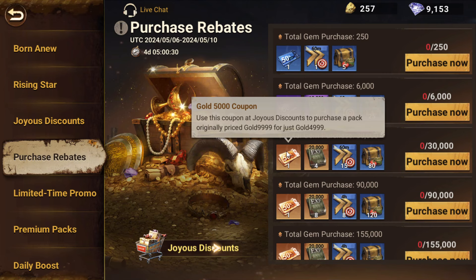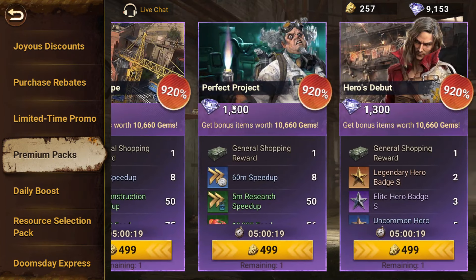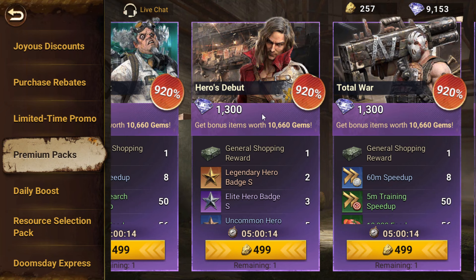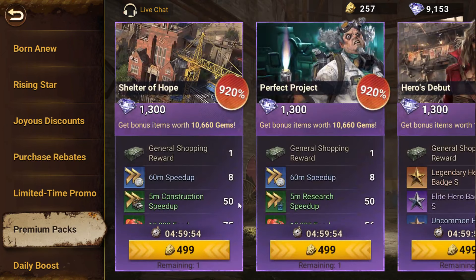I might be wrong but I'm pretty sure we've had this in the past. Either way, basically what you do is you buy a certain amount of gems. You could buy premium packs, for example. The one thing that does not count would be the piggy bank or pop-up packs, because those gems go into tokens. Pop-up pack gems aren't counted exactly right because they're not directly going into your gem balance.